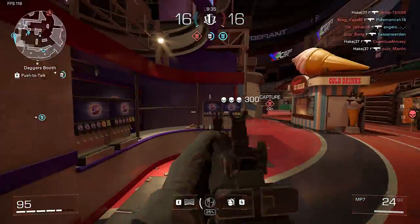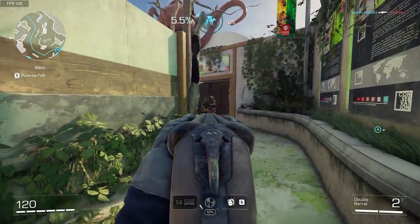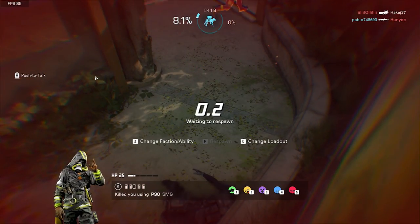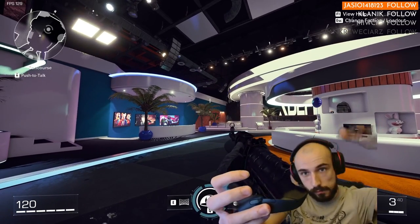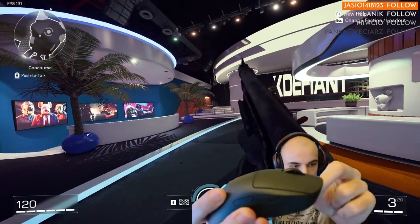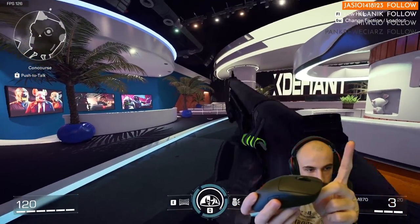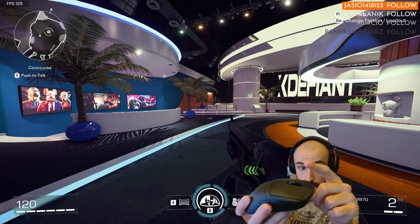Shotguns are the second thing I always check whenever I'm trying an FPS game, and while the double barrel feels pretty good in this game, the others not so much. The issue I'm talking about is input buffer. This issue is not consistent — some semi-automatic guns are handled in a better way, some worse — but the general pattern is that the slower the fire rate, the more noticeable the input buffer is, and in certain cases it can get awful.